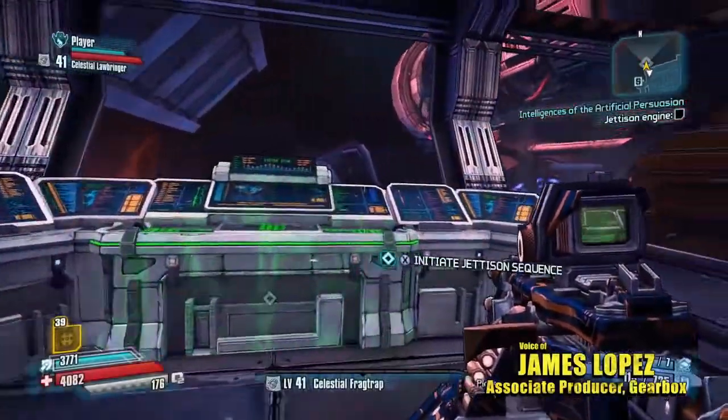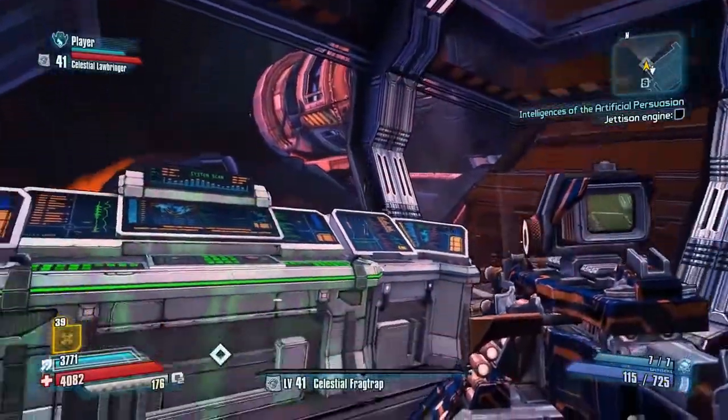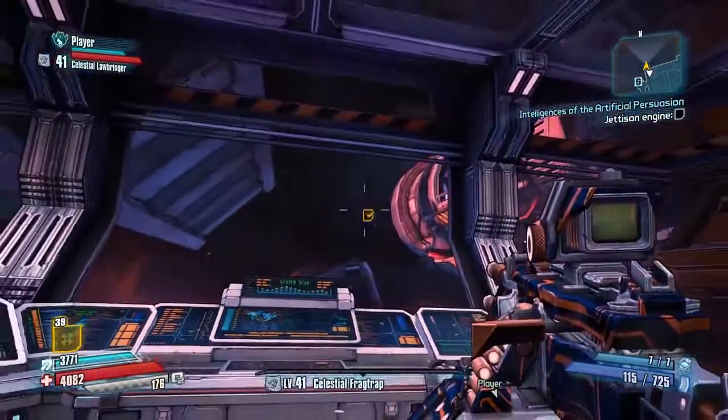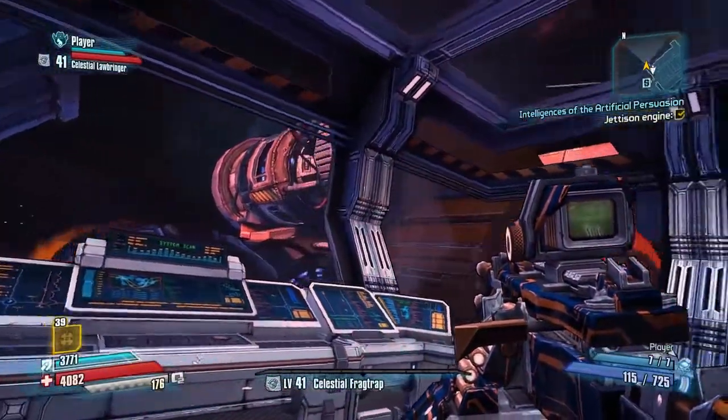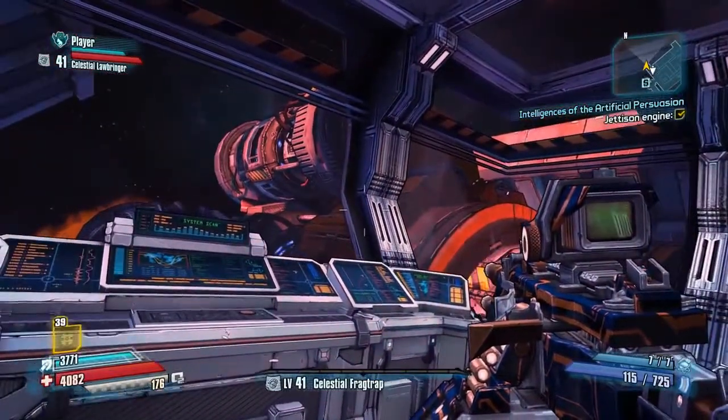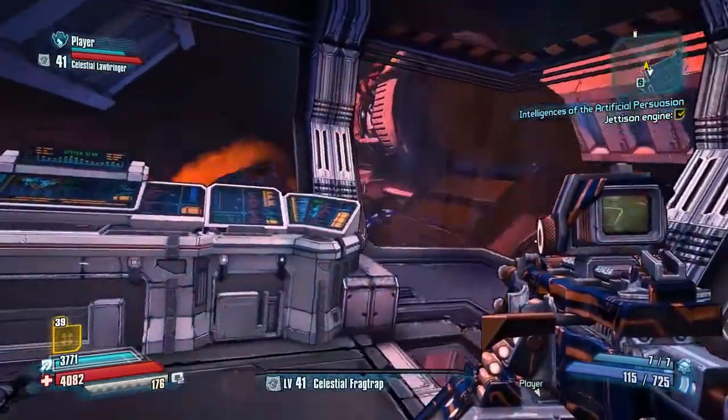Before we take a look at Claptrap's skills, we're going to go ahead and jettison this engine because we are halfway through our PAX Prime demo. We're going to get rid of this as a nice little screw you to the bosun, and also because it helps us get inside this tube that'll get us to his command center.